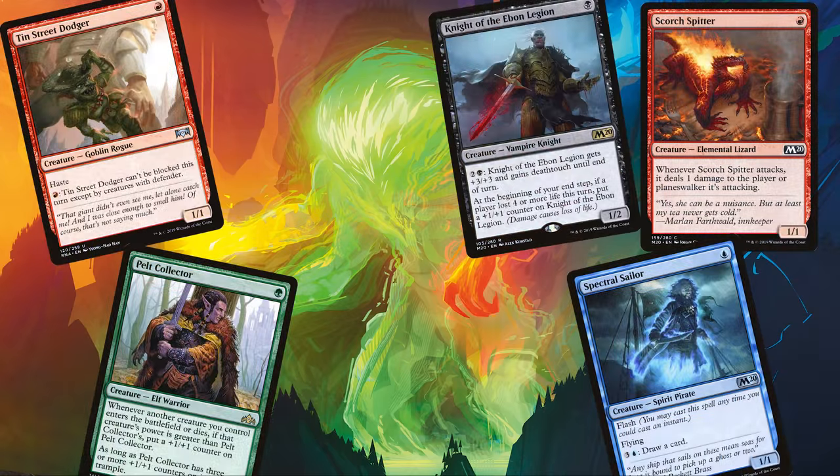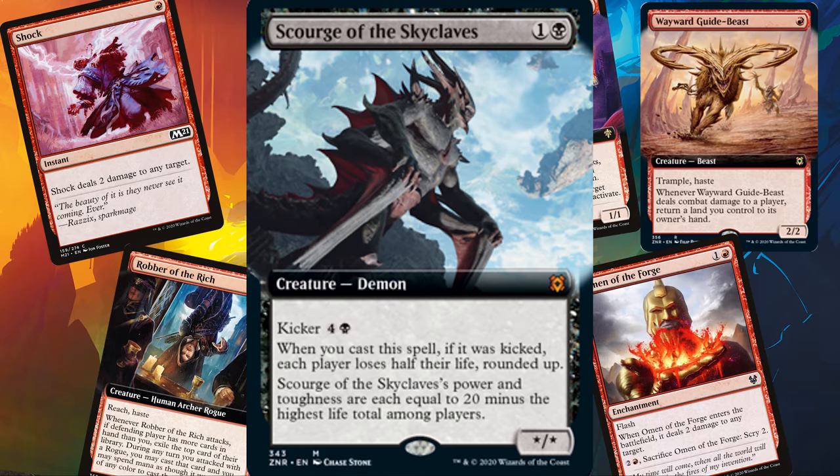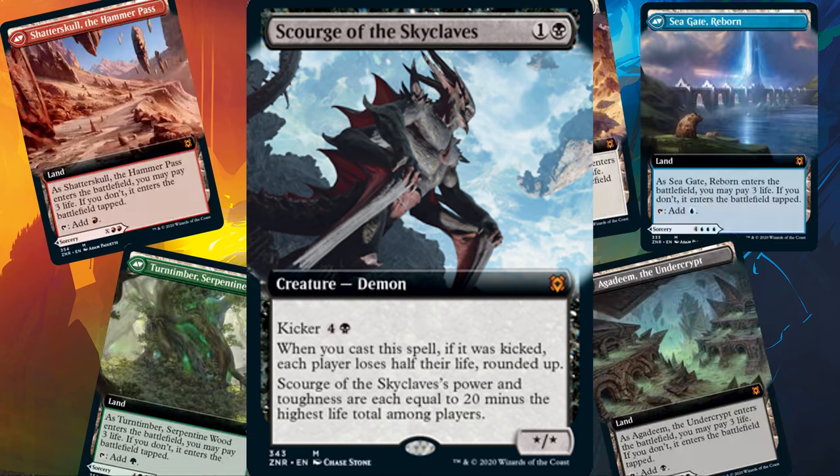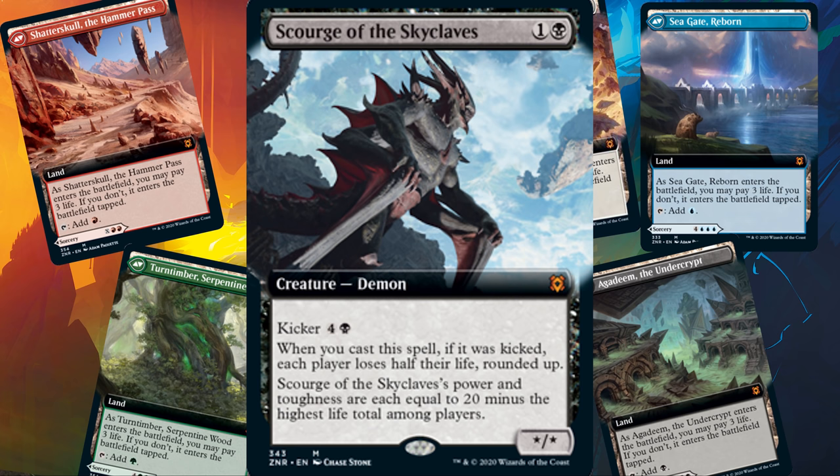The problem is that a lot of good aggressive cards are rotating, and the aggro cards we're left with aren't that great. If we want to play Scourge on turn 2, if we're lucky, our opponent will be at 18. But that means Scourge enters as a 2/2, and that's certainly not great — and that's assuming we draw the cards to lower our own life. If we shock our opponent but don't lower our own life, then we just can't play Scourge. And that is just an uh-oh, stinky.